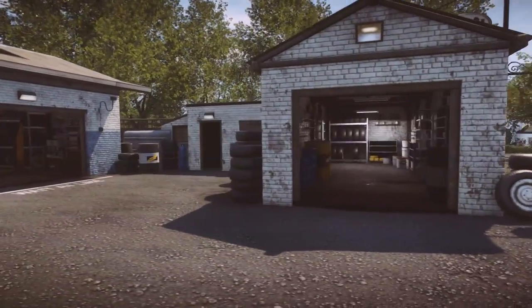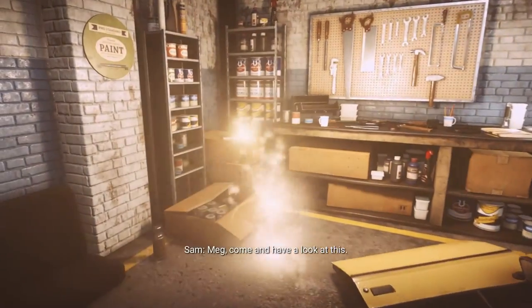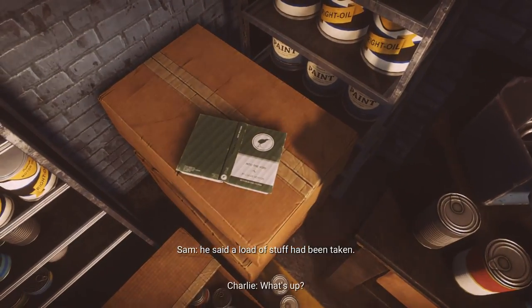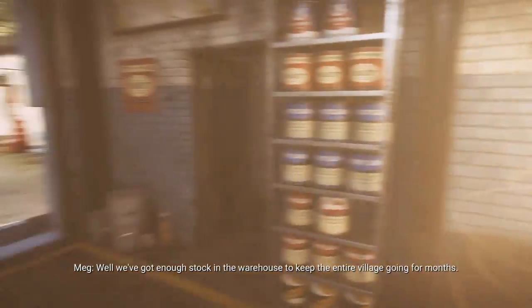Walk past the garage on the right and into the double garage at the back. Another event takes place in here. In the corner of the garage where the event is happening, on top of a box, is another book — take a look at that before leaving.